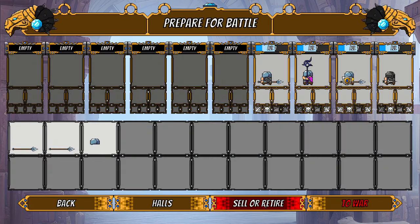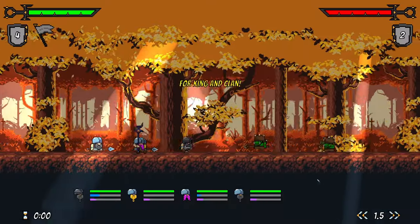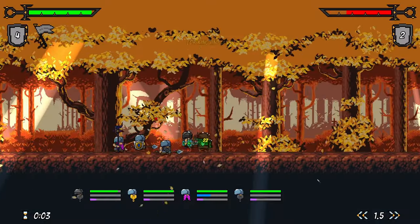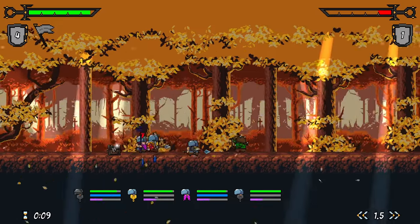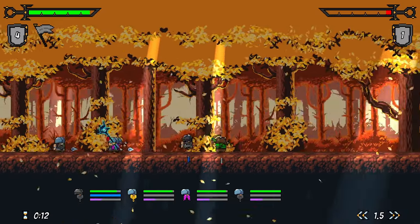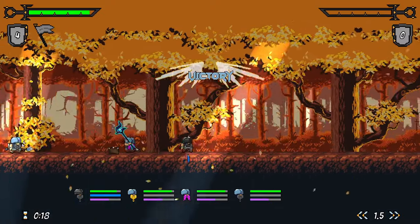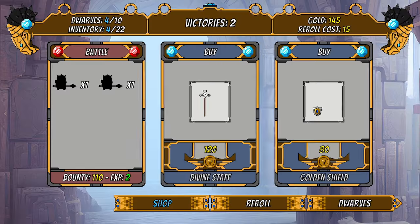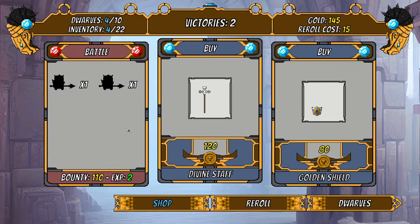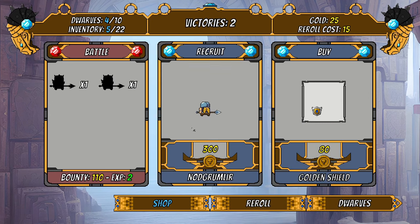We'll jump into another battle — a harder one. You can sell items by the way. I almost wish if it was a zero tier item it would just auto-sell, because there's no reason to keep it — maybe I can disassemble it later. We won! In the early game you can be very bold and jump into extremely high tier combats.